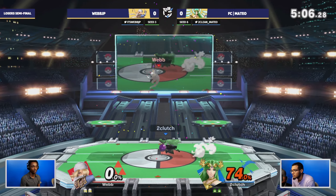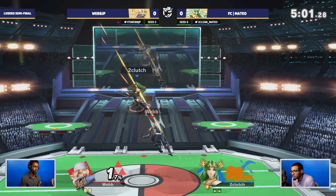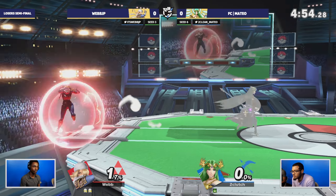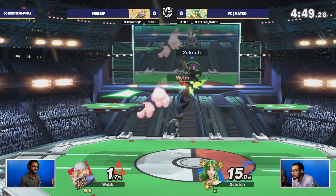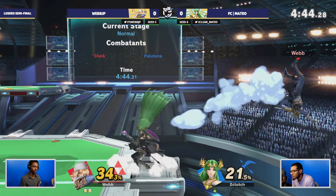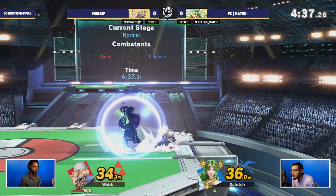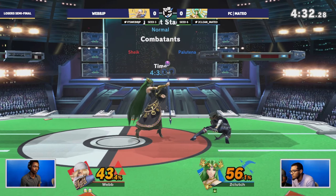Mateo able to find the jump around into the back air and also the back throw, but webb is now only hitting a hundred percent about two minutes in. Mateo needs time to catch up. The up smash won't do it, but instead the teleport cancel up-air - a great approach from Mateo. However, you can't let your guard down even when you finally get the stock, and Mateo folds once more to the bouncing fish. Webjp leads stock-wise and percentage-wise.